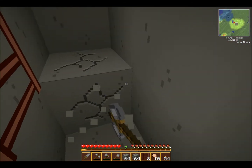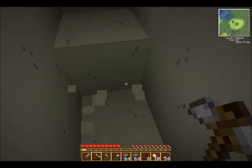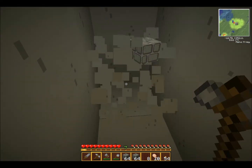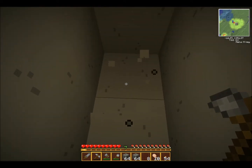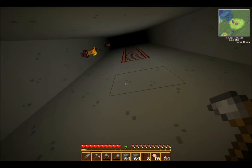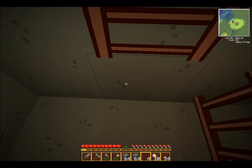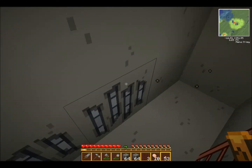I should mention you should properly light any mineshafts you dig out for yourself, because enemies will spawn in them. Granted, I won't really need to be careful while I'm in my mineshaft because it's too thin for enemies to spawn in. Am I almost at the bottom yet? Oh, that was perfect timing — right at the bottom. You can't even see all the way up there now.